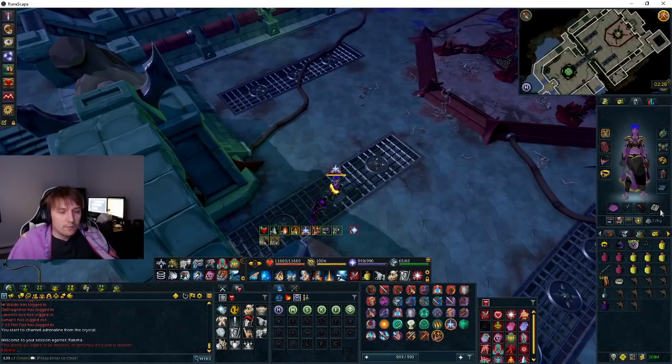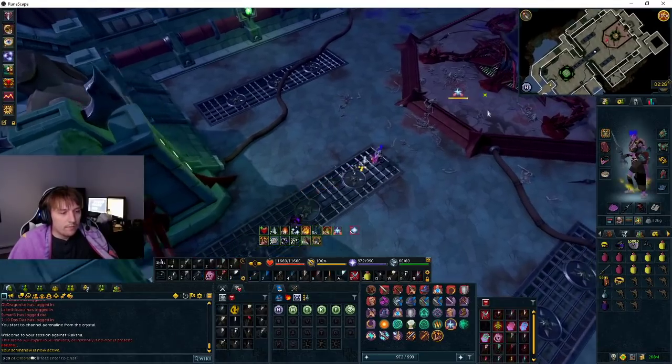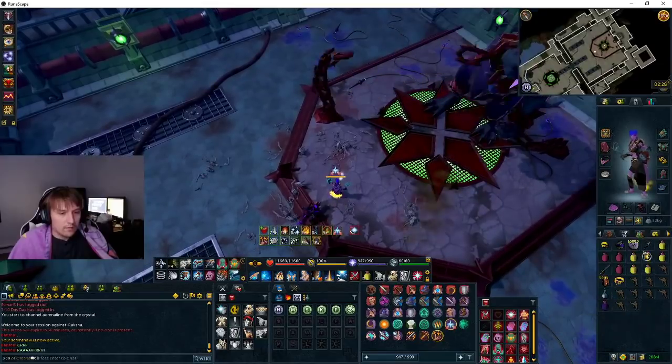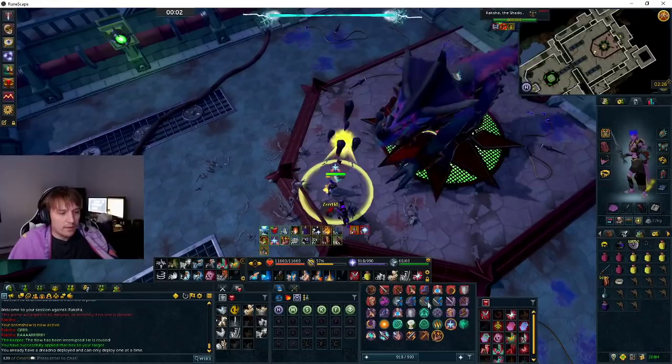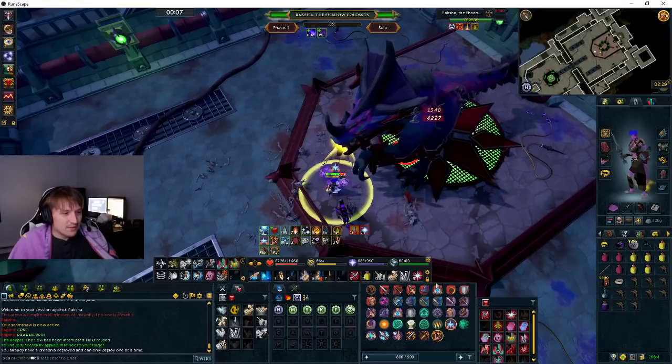So we're going to put soul split on, activate the scrimshaw, and we'll overload. Then we'll start the fight right now. Go right here, and we can go sunshine. Attack the boss and cast vuln — cast vuln and then enfeeble. Just attack him.